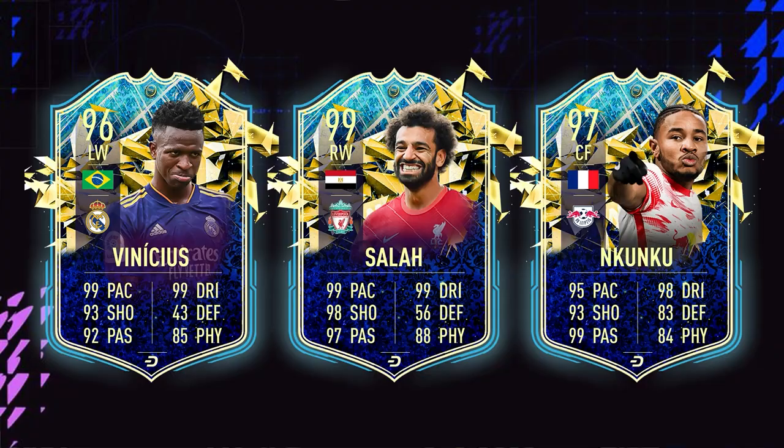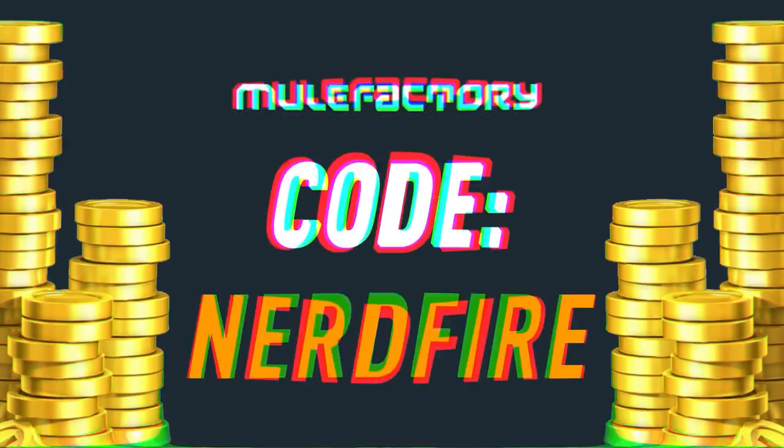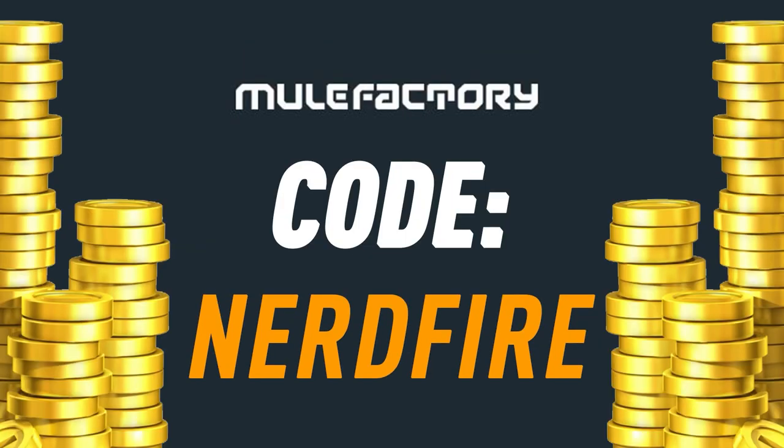We've got the Serbia Team in the Season upgrades. Let's open a load of these up and see what we can get. If you're all out of coins and Team in the Season is just around the corner and you've got nothing left, head over to MuleFacturing.com for the cheapest, most safe and reliable coins, and use the code NERDFIRE at checkout for 5% off your order.